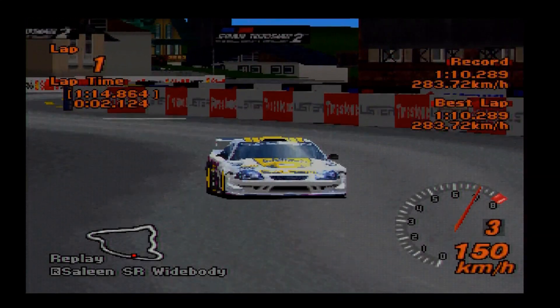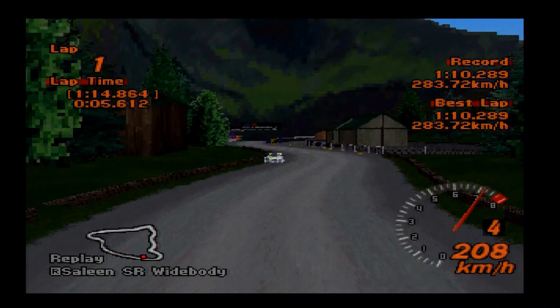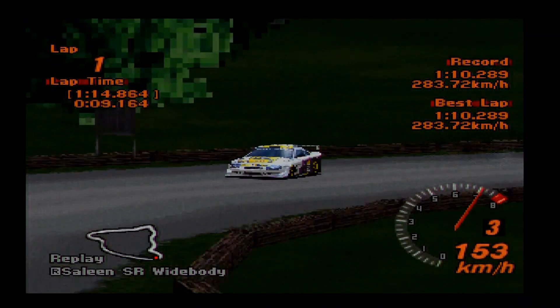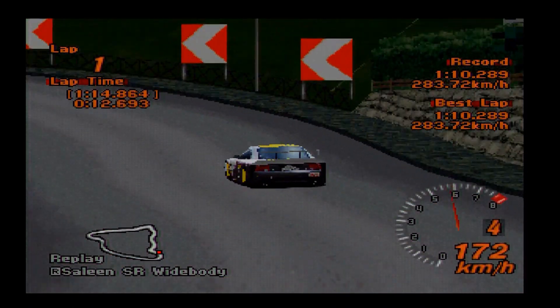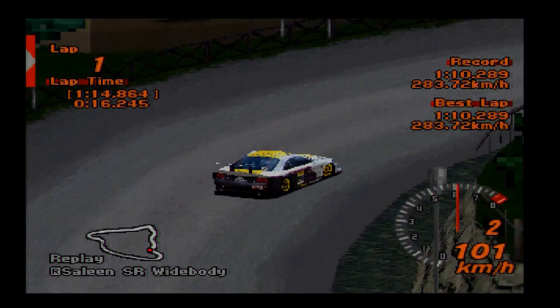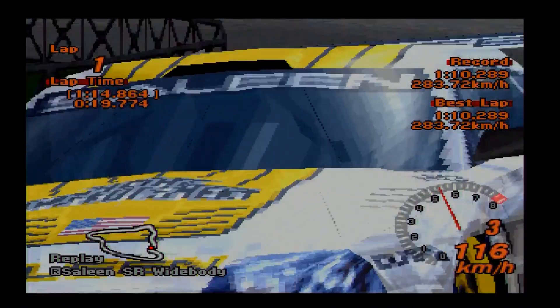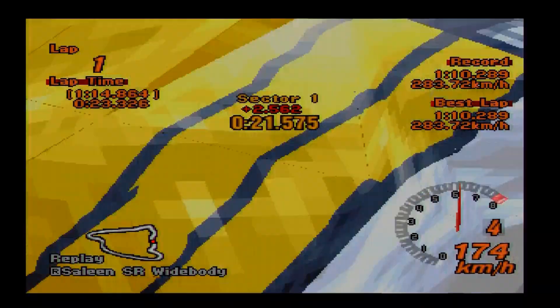Hi again guys, and it's been a little while — about a couple of weeks now since we last reviewed a specific car in the world of Gran Turismo 2. We are returning once again in the GT sphere of things — your Vectors, Venturis, or in this case a unicorn car from Gran Turismo 2: the Saleen SR, based of course on the Ford Mustang, and it's in the Ford dealership under the Special Cars section.